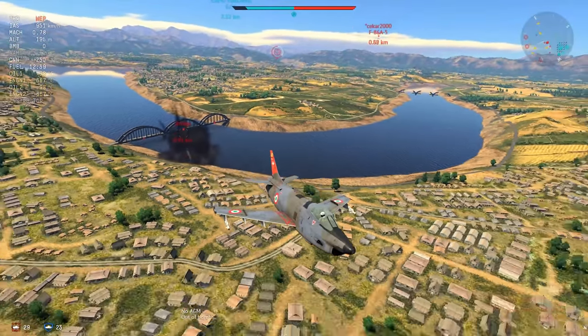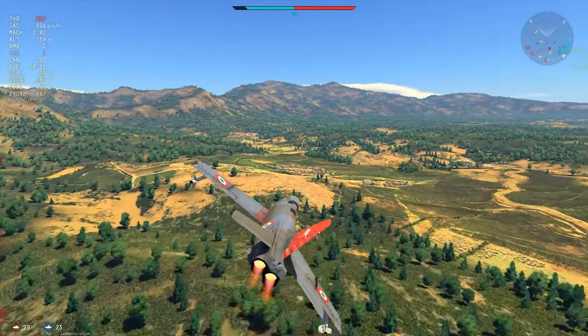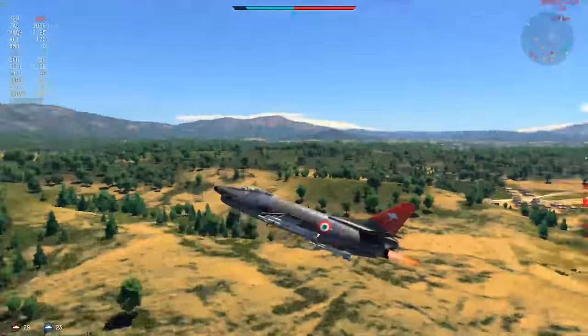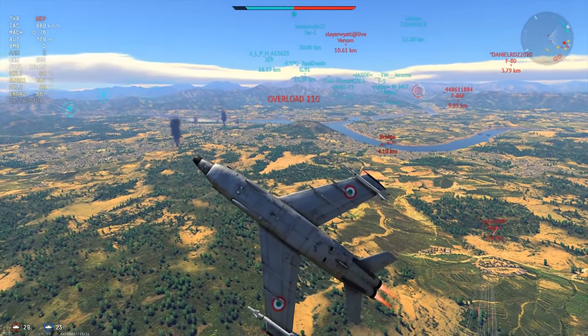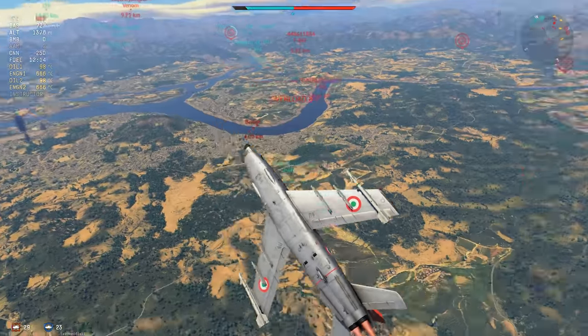Those bombs are not necessarily going to hit any of the targets, and we have an F-86A5 chasing us, which means we're going to have to step on the throttle and pray to Gaijin — the snails — that we avoid all his shells. Thankfully he doesn't hit us too well; his aim is particularly poor. However, we are pulling this aircraft and bleeding all our energy.